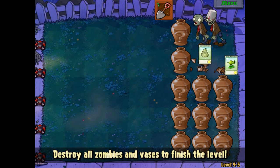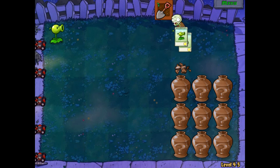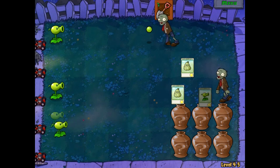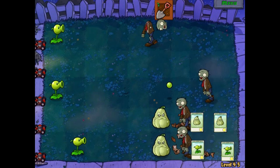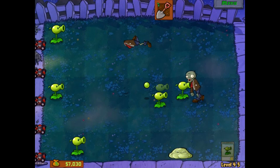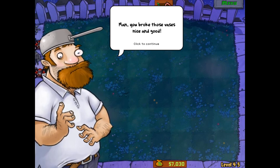The thing about Vase Breaker that's really scary is that you never know what you're gonna get inside of them. The idea is that we're supposed to guess which ones have zombies and which ones don't. Luckily, they gave us a very easy one, so we were able to do it just fine. That's the Vase Breaker — it gets much more complicated as you can see. You break those vases nice and good, like the time Crazy Dave broke his back digging through trash cans.